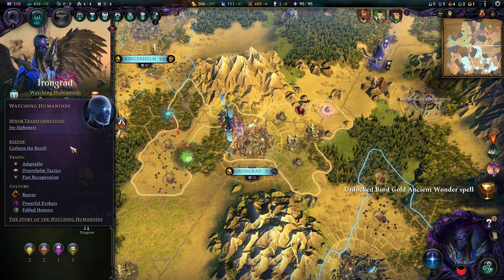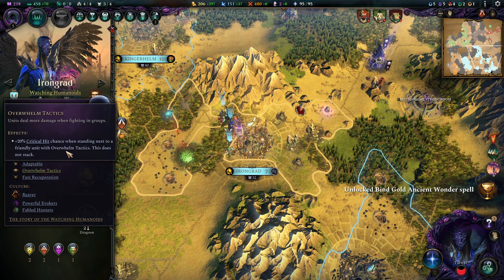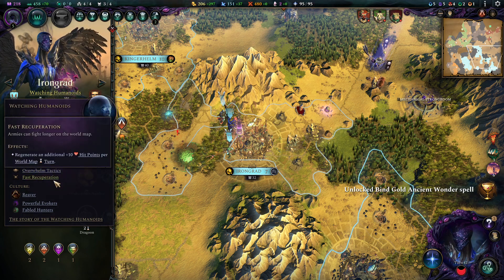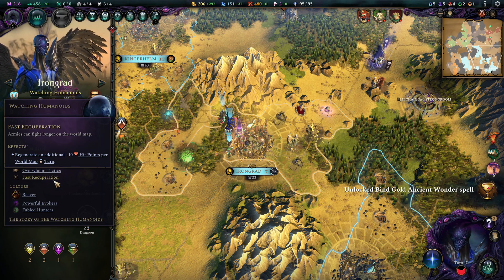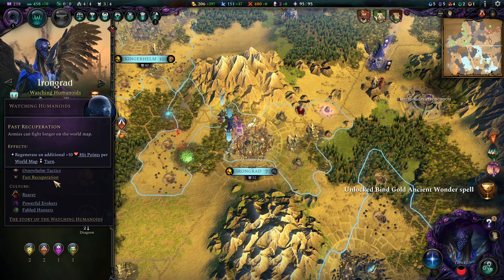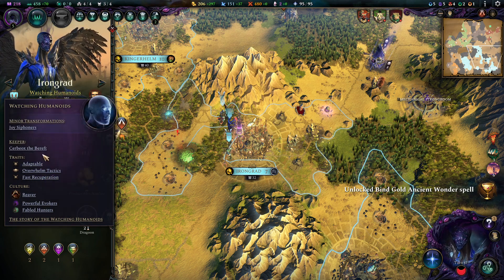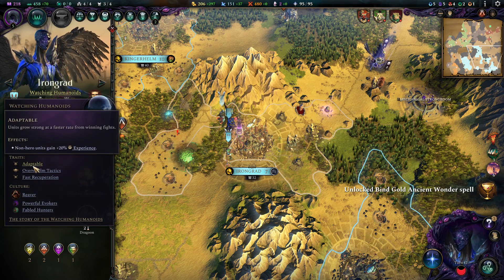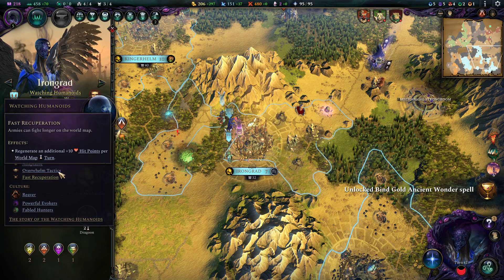Trait-wise, I went here for a combination of Overwhelm Tactics because crits are always nice, especially with the hard-hitting Mage Locks. Fast Recuperation because for a faction that is constantly at war and not so good at supporting, this trait is priceless. And Adaptable, because it's just the best one-point trait these days and I remain at that verdict.